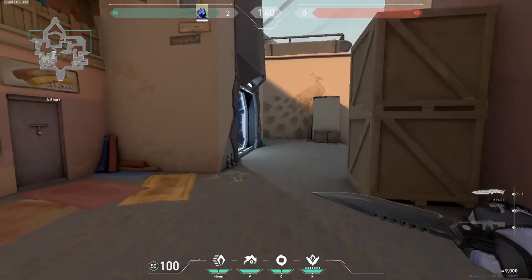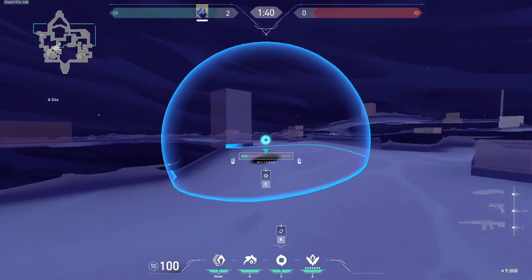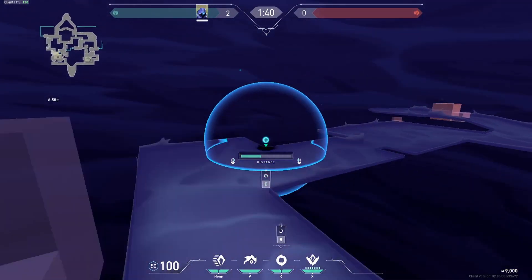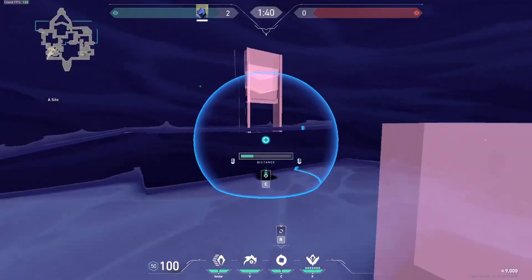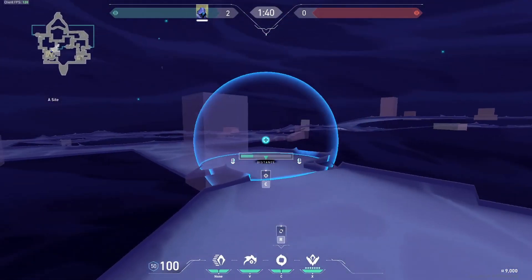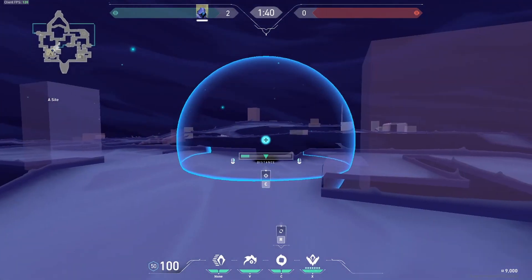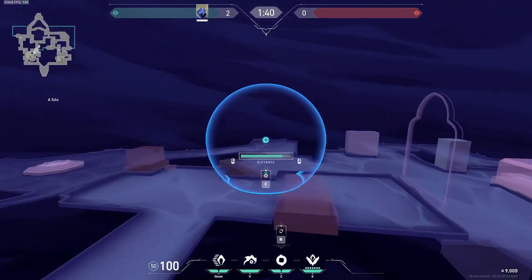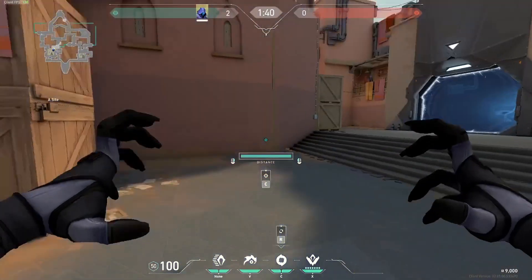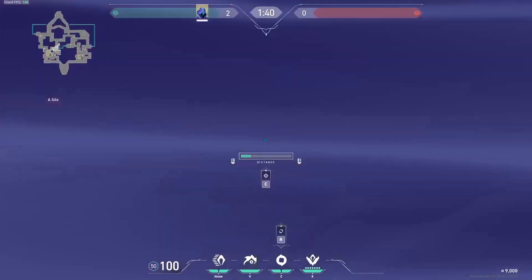His smoke lets you place it everywhere you want. He's probably the best smoker in the game because you can put it exactly where you want — here, one step back, one step to the side, or on the other side of the map. Everything goes. You can also switch the vision angle, which is really nice.